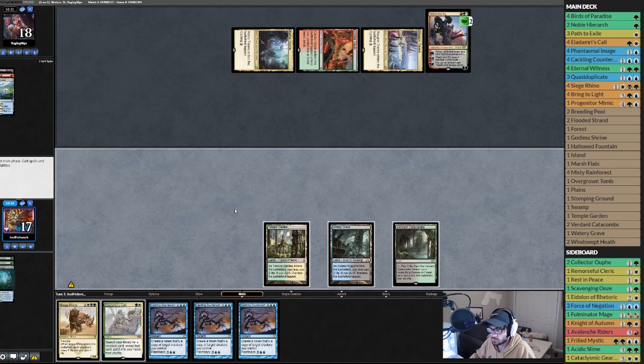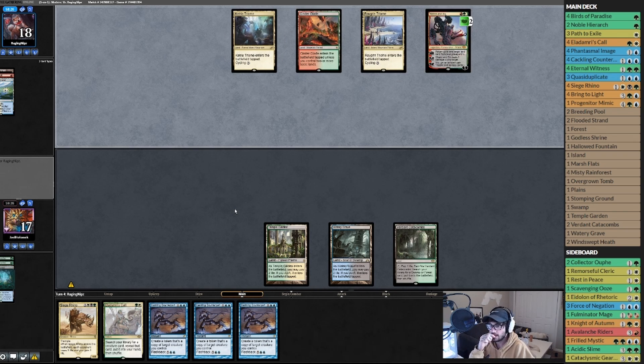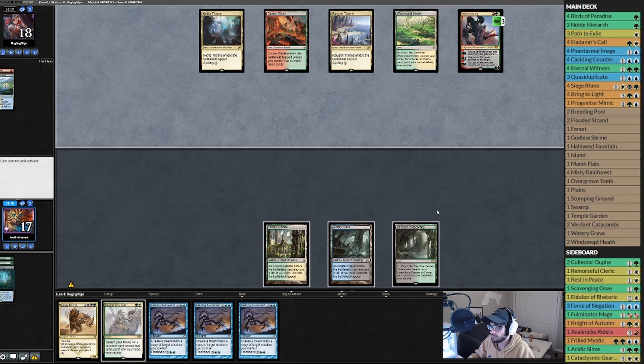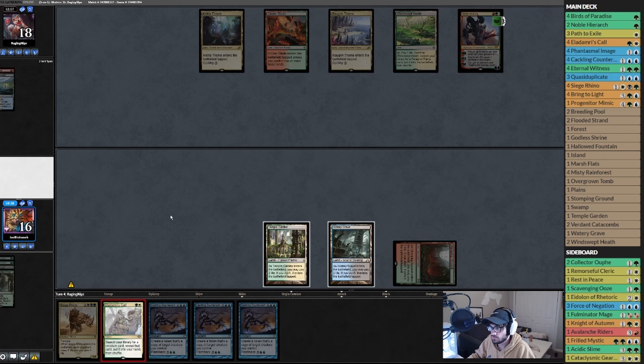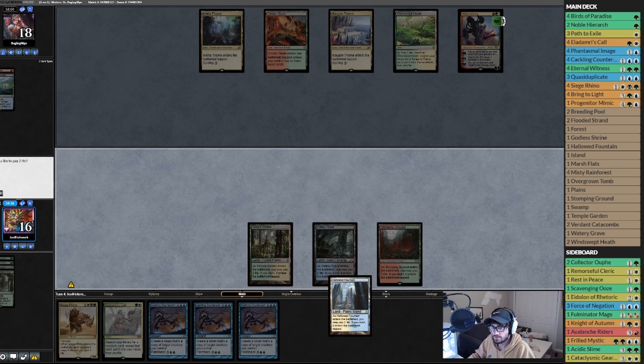Cinder Glee comes in tapped — he kills the Bird. Play a new Bird, play a Misty, pass the turn. Opponent going to kill the Bird again — this guy's using a lot of resources on these Birds. I play a Verdant Catacombs and pass the turn. If we draw a land here we can play a Siege Rhino, but I think end step Eldrami's Call, getting a Bird just in case, and then the following turn play a Rhino.